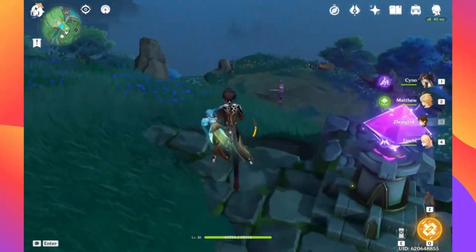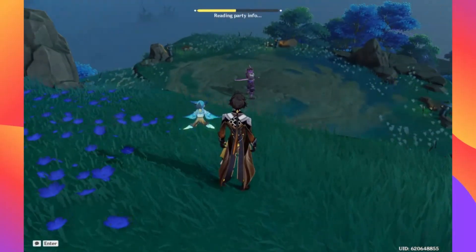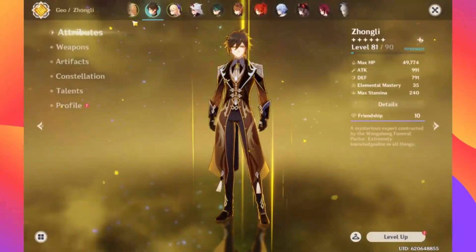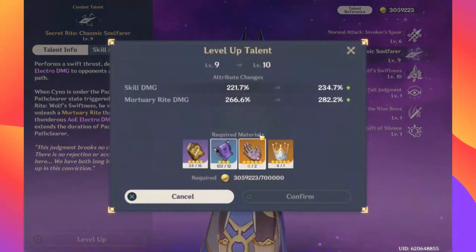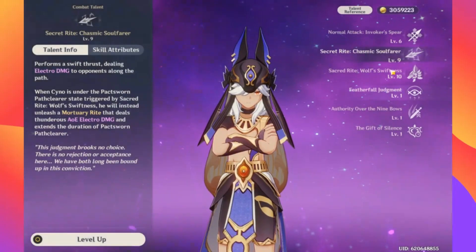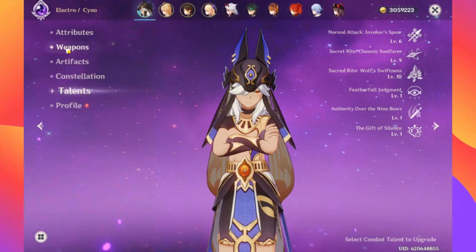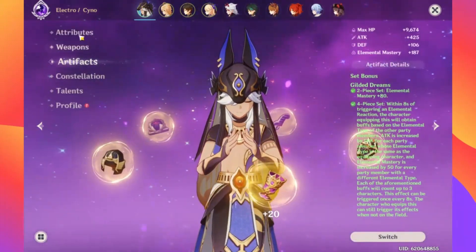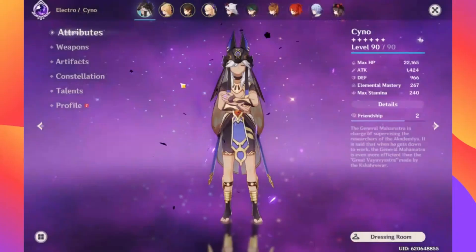Especially when the Dendro Archon comes out, I'm pretty sure there will be better Dendro application — and we don't have our kit fully released. So I've got his talents — I have this at 10, I'm going to get this up to 10 as well after I get these. I'm going to farm bosses tonight to see if I get the final things I'm missing. Overall, this is pretty well invested into the talents, weapon at 90 and everything. So there's the Gilded set — you saw pretty decent, pretty solid damage.